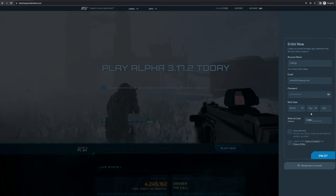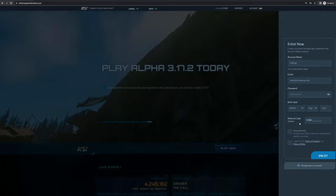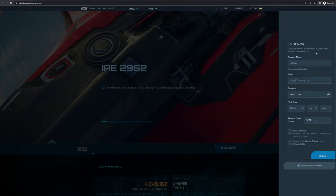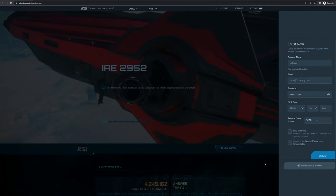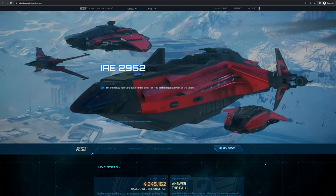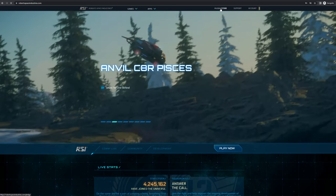Go to robertspaceindustries.com — if you haven't created an account, click on Account at the top and click Enlist Now. Fill out your information and make sure you use a referral code. The field is a bit hidden — you have to click a button to open it. I have a referral code down in the description. You can create an account for free, and during a free fly week you can play without paying.